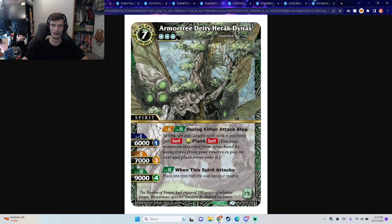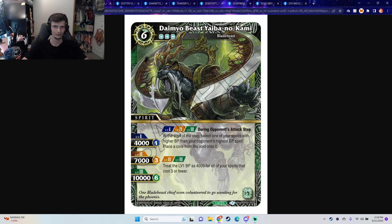Next we have Armor Tree Deity Herak Dinos. During either attack step, all Insectoid and Carapite spirit cards in your hand gain Swift — which is crazy. So everything has Swift in the Insectoid deck, basically the bug deck. I love this art though, I'm a huge fan of the tree art type stuff. Level 3, when the spirit attacks, place one core from the void into your reserve. You're just farming cores with this guy. This guy is 7 cost, reduced by 3, all your Insectoid and Carapite get Swift, and then you ramp a core when you attack — that card is so good.